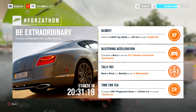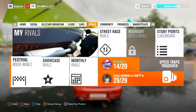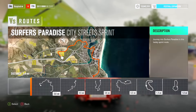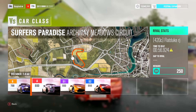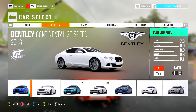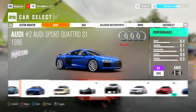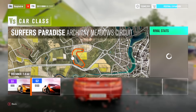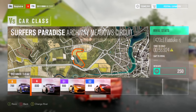Next, Tally Ho! — we need to beat a rival in a Bentley to win three wheelspins. Go across to rivals, go to your festival routes, pick any race. You need a Bentley for this. The normal Continental is in A class as standard; if you've modified it, it'll be even more powerful. The racing Bentley is S2, and the GT3 car is also S2. You'll need either of them — just buy one off the auction house or get it from the perk shop, as you can't buy them from the auto show.